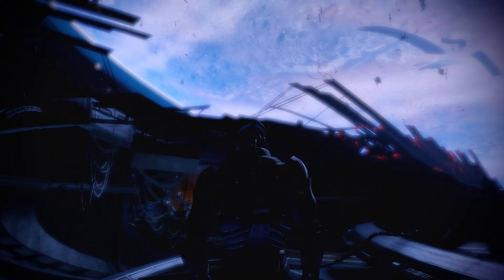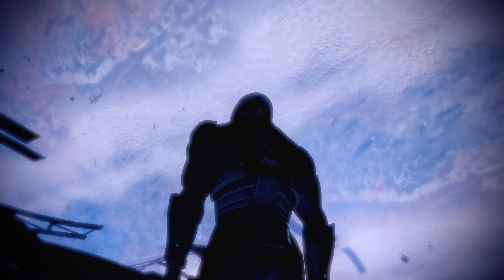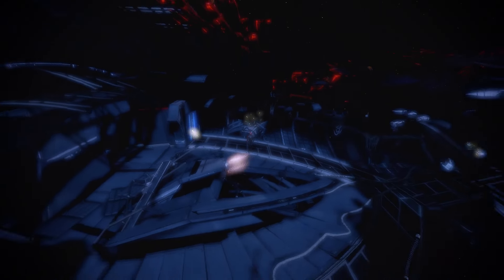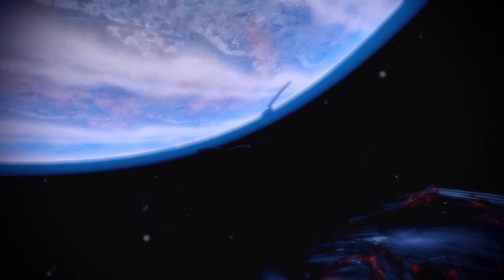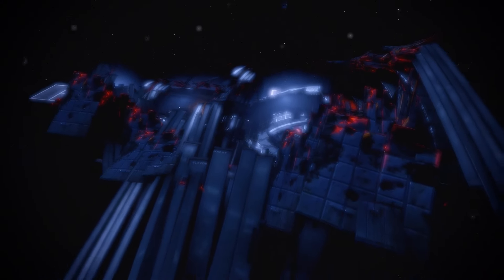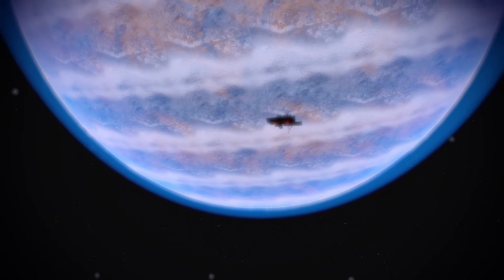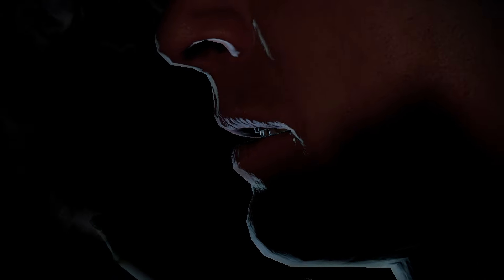One of the first parts of the game is the prologue in which we see the Normandy SR1 attacked by the Collectors. During these scenes, because there is now a massive hole in the side of the Normandy, we get our first glimpse out into space, and it looks amazing with this huge planet in the background. Moving the camera gives a good idea of just how huge the skyboxes and the objects in space are compared with the playable areas of the map. We also get our first introduction to the Illusive Man.